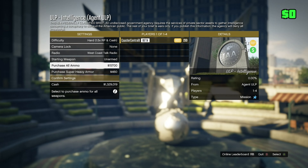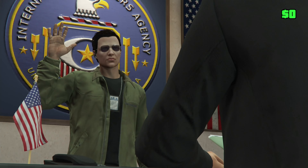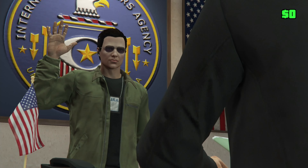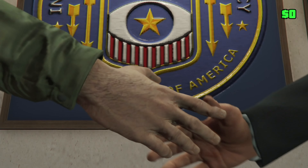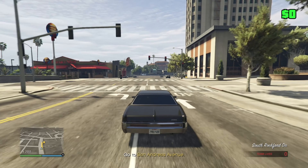We're gonna put this on hard for fun. ULP Intelligence — wow, I'm becoming a good guy now. I just swore myself into the Constitution of the United States. This is incredible — I'm a good guy now in GTA. We need to go to the apartment.